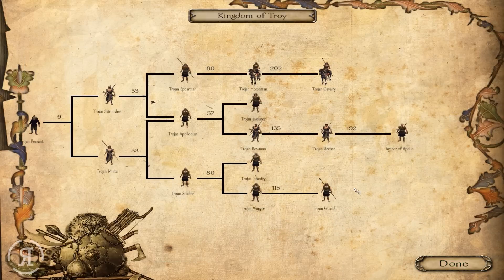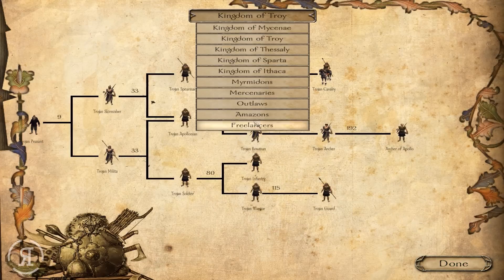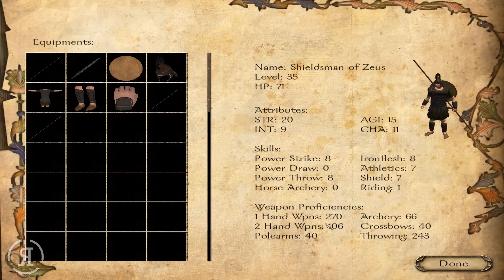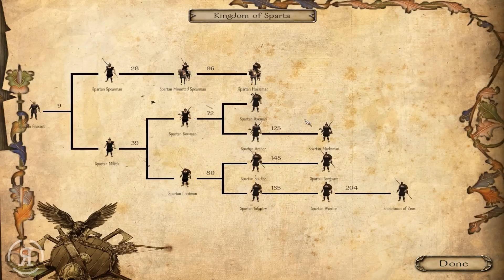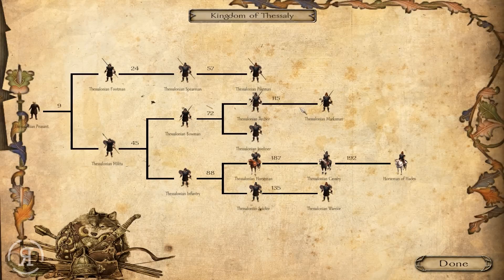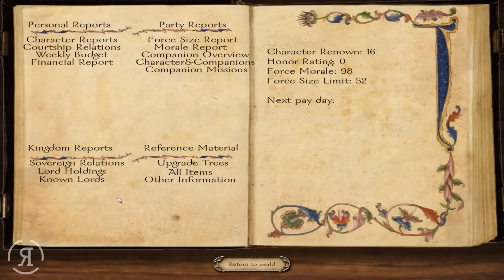The units have very unique armor and interesting stats. Looking at Sparta — the one-handed weapon efficiency and throwing weapons are absolutely insane. There's a great diversity of units: they can become cavalry, axemen, marksmen, sergeants, and shieldsmen, all branching from one peasant unit. It's really very well done.